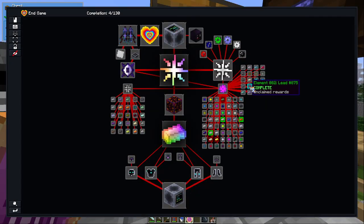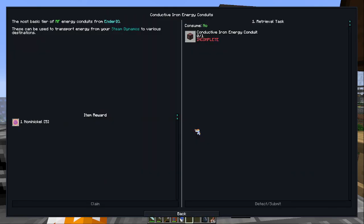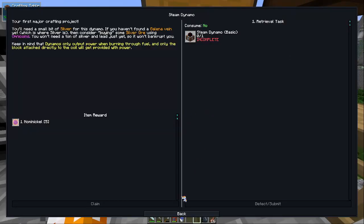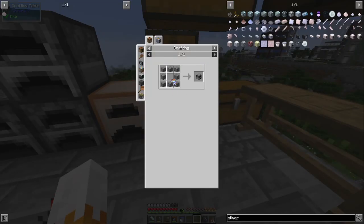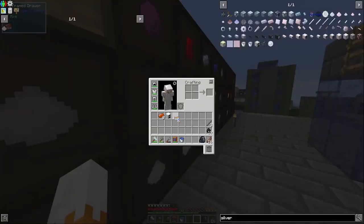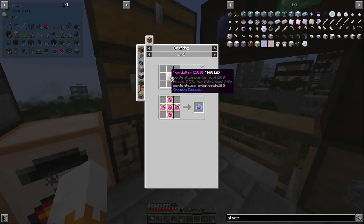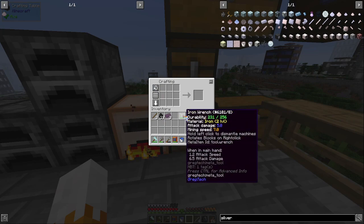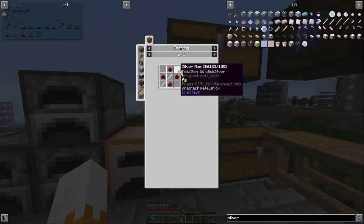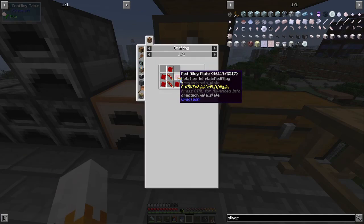There we go. Let's do steam dynamo. How do you craft it? Do you just craft it directly? It's Iron Dynamo copy. I forgot. Something is sorting my inventory and I don't like it at all. Silver rods. And the last thing is excitation code, which is - from gold? Don't like that.